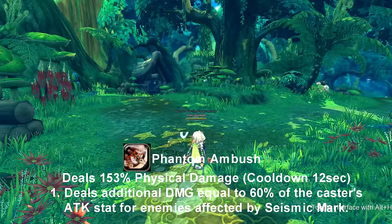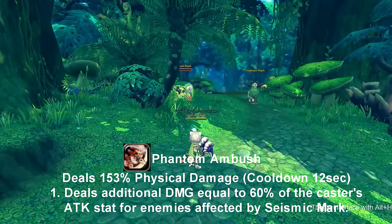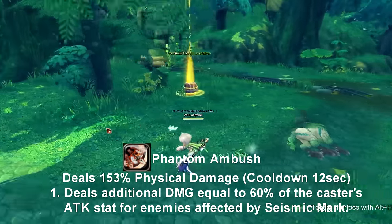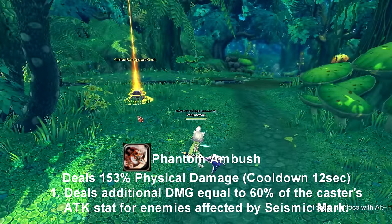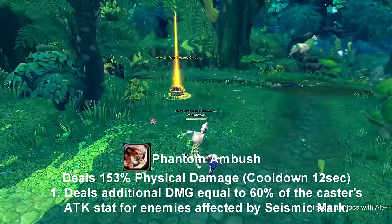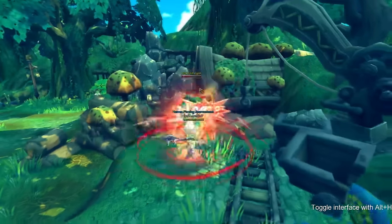Our next skill is called Phantom Ambush. Phantom Ambush is a warp skill that hits multiple enemies — it warps to each different target. Not only that, it deals extra damage if an enemy has Seismic Mark on it. So once you use Seismic Shockwave, you'd want to go into Phantom Ambush — you'd deal extra damage by 60% of your caster's attack. This skill goes on cooldown for 12 seconds.